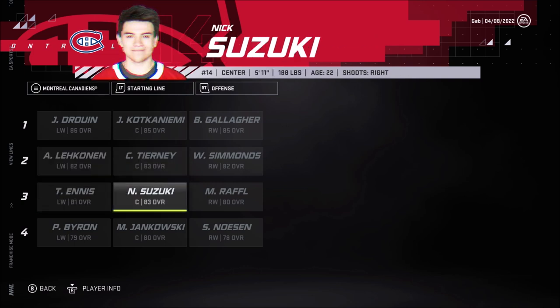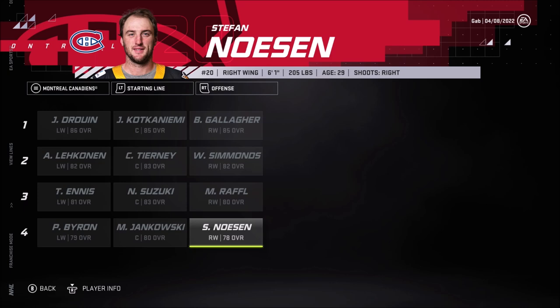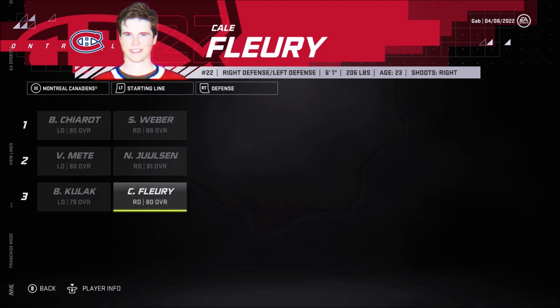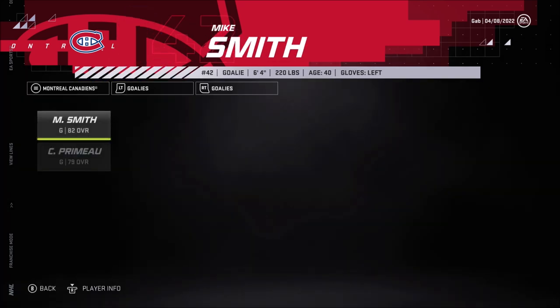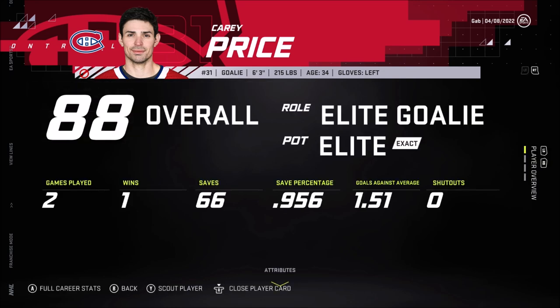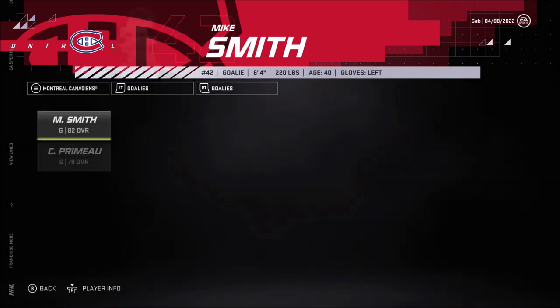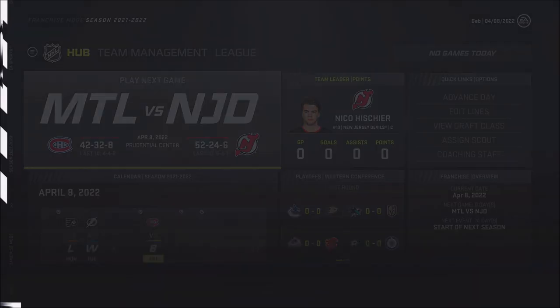Let's look at Montreal's lines. They have Drouin, Kotkaniemi, and Gallagher on the first line. Lehkonen, Tiernan, Chris Tierney, and Wayne Simmonds for depth. Tyler Ennis, Suzuki, and Raffl. Byron, Jankowski, and Neason. Defensively: Chabot and Weber, Mete and Jullsen, Kulak and Flury. We definitely have a much better defense than them. Offensively I feel like we have the upper hand as well. Goalie-wise — where's Price? Price is injured! That's great news for us, we don't even have to face Price in the first round. It's going to be Mike Smith defending the Canadiens.